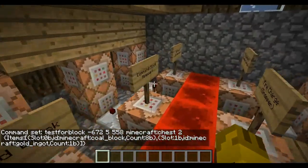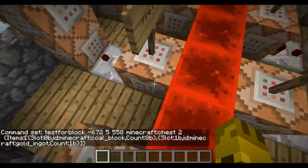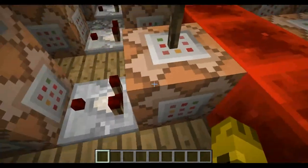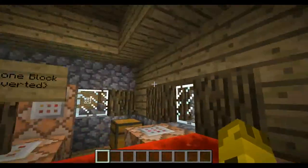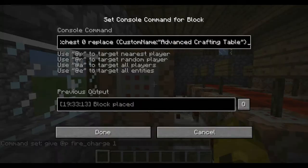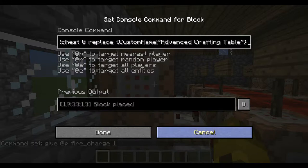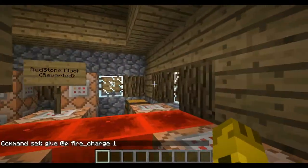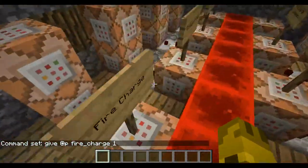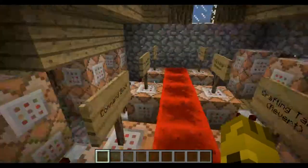That's basically how the regular stuff works. Once this command block finds that chest, it will give the fire charge. And then replace the chest with the same thing — same custom name, advanced crafting table — which essentially deletes the items and gives you a brand new chest. So that's how these all work: test for, give, and then put the block back down.